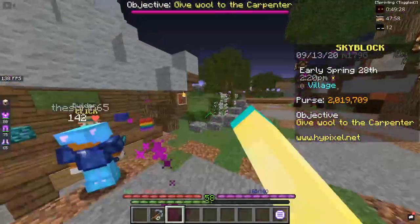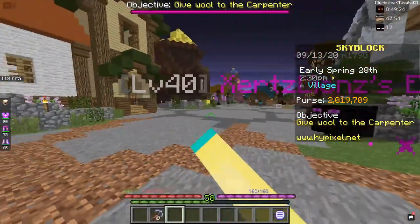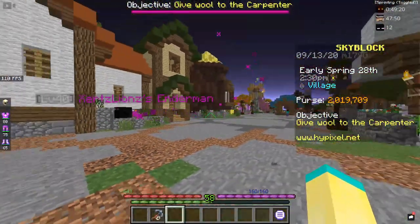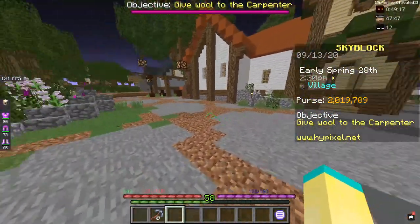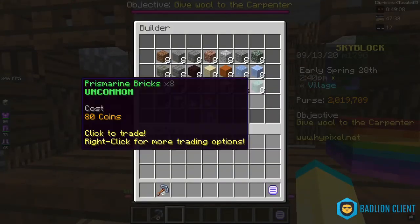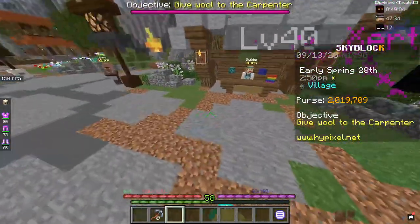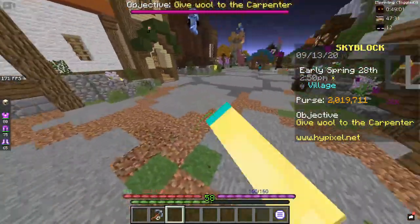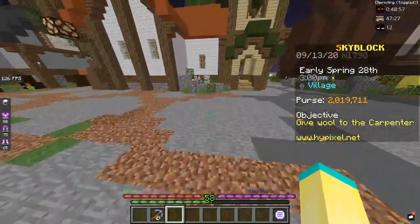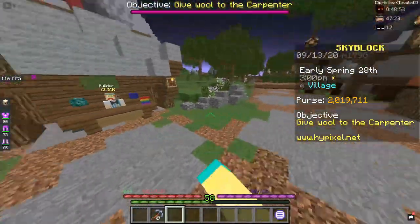We're going to start with Merchant flipping and flipping to the Bazaar. First of all, to unlock the Bazaar you're going to need Forging level 7, Mining level 7, and I believe Farming level 7. Pretty much right now the highest prices to resell to the Bazaar from the merchants is Packed Ice, which it's been like that for quite a while. I'm just going to go to all the NPCs and get all the things that we can use to flip, and then you guys can do that.